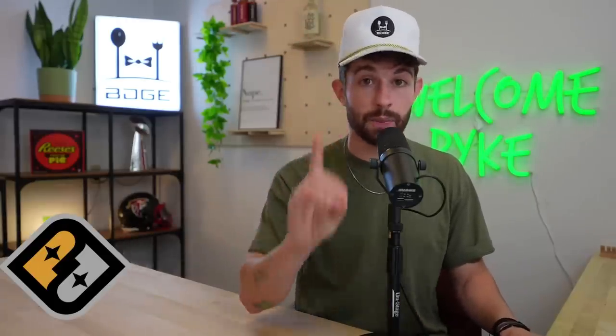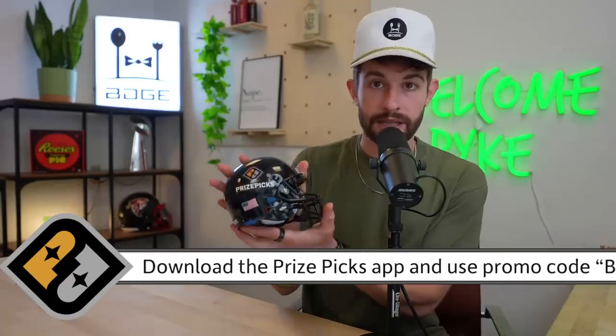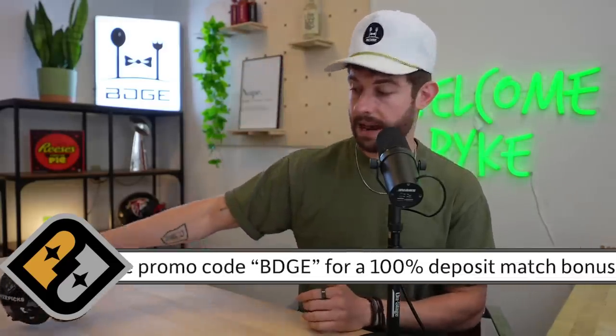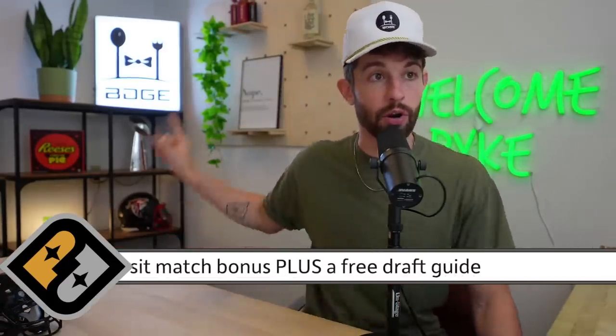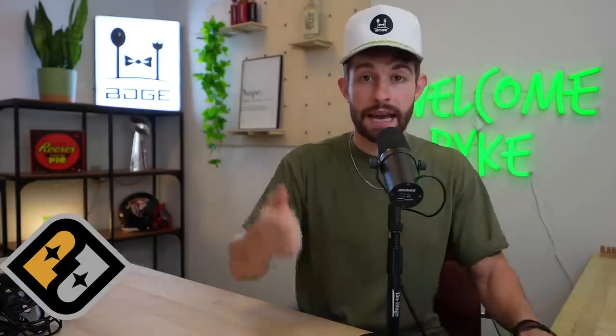You can grab that at bdge.co, but the easiest and least expensive way to get it — which gives you access to both our season-long and rookie draft guide — is by going to Prize Picks at prizepicks.com or the app linked below. If it's your first time depositing, use promo code BDGE, deposit ten dollars, and you'll get access to the season-long guide and the dynasty guide for free, plus double whatever you put down to play with on Prize Picks. Tomorrow's video we're going in depth on every single one of my favorite Prize Picks props for the year.